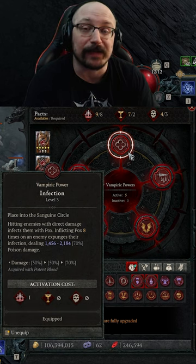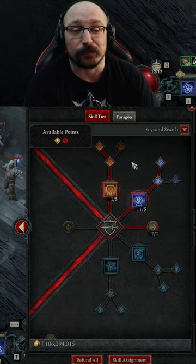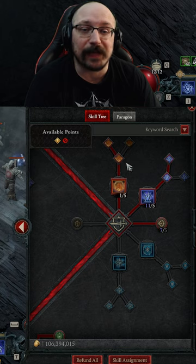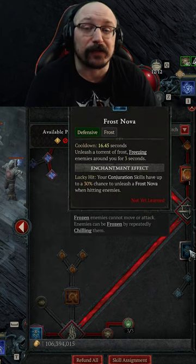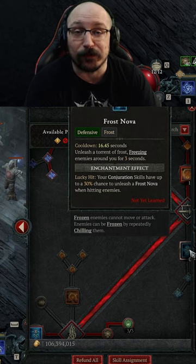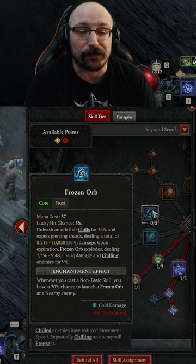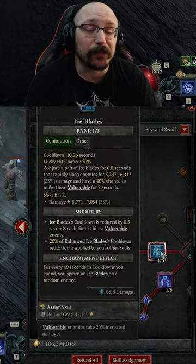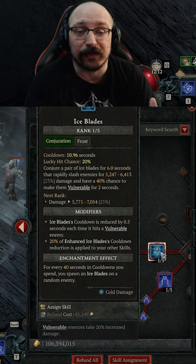You just have to hit an enemy 8 times and you can keep the stack rolling. Fire and lightning is really easy to get, especially if you're playing ball lightning right now, but doing cold damage is actually surprisingly difficult because frost nova does no damage and will not give you a stack for Talrasha's. The only real options are frozen orb, ice shards, or ice blades, and ice blades wins handily here because it's just so stinking good.